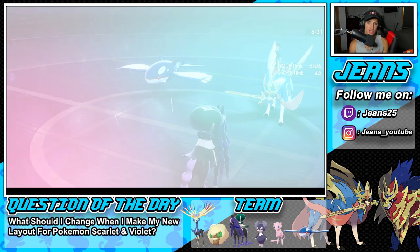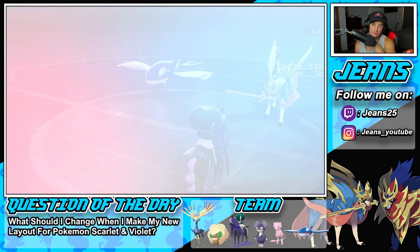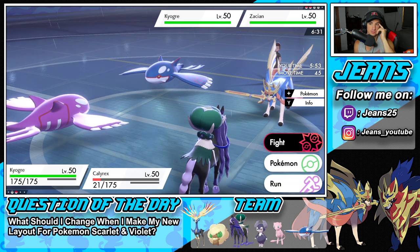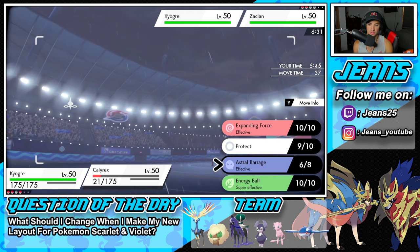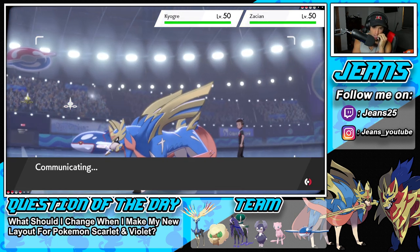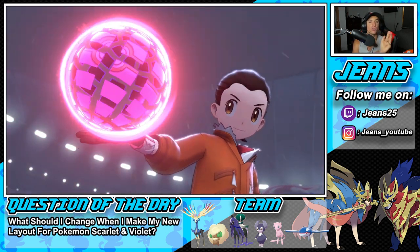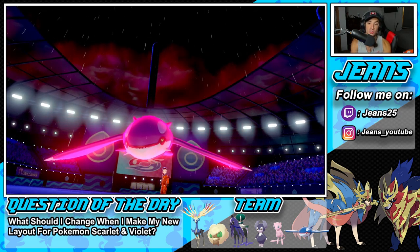He has a few turns left in Tailwind - I could Dynamax Kyogre here or bring out Mew. I think we have to go into Kyogre here - Dynamax, drop a Thunder. I can soak up pretty well whatever he has to offer. I think he Dynamaxes himself too and I just drop Astral Barrage. Last turn in Tailwind - after this Kyogre will be faster for one turn. Mew in the back end isn't bad because after Transforming into Zacian he'll be plus two, and I have Choice Scarf so I'll outspeed. But I don't know if he can eat up a Behemoth Blade.